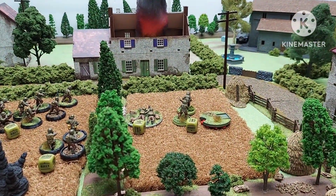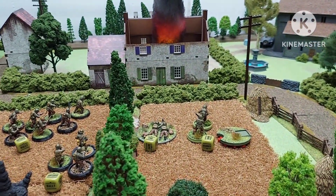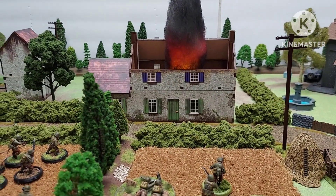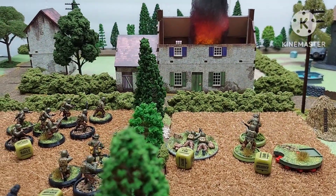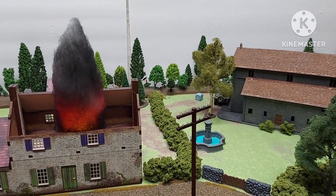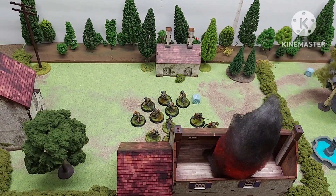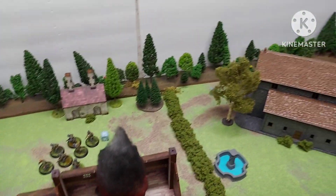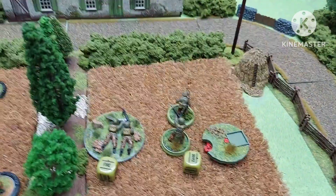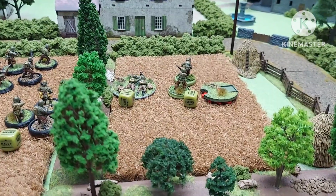In turn three, a very interesting turn of events — the Americans finally pushed the machine gun team up and out of the house. There's a flame marker in there now, but it took the whole platoon to push that one machine gun out. An infantry squad moved up and around on a run, doing an outflanking maneuver. Then the half-track opened up on one squad and hit them.